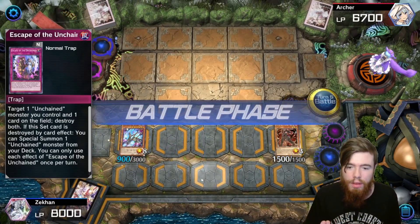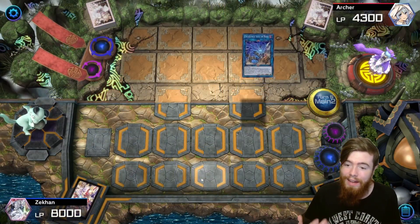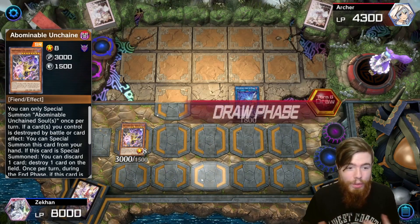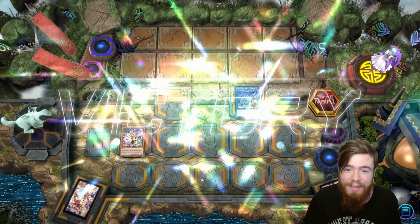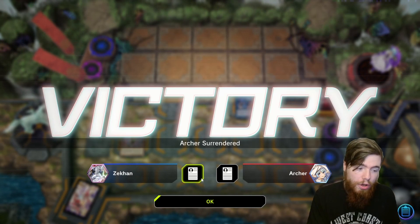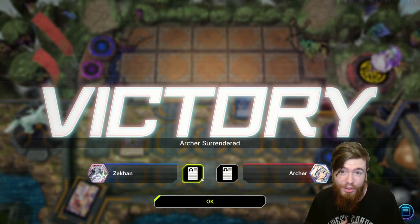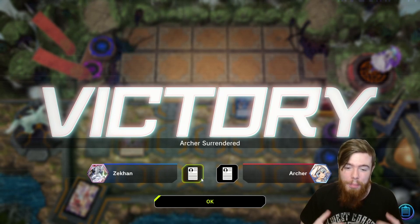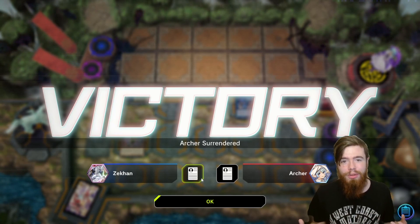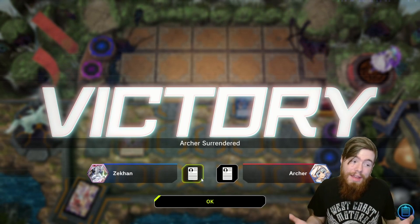During the end phase our Unchained Soul comes back. We summon one soul, one twin, poke for 2400, link summon into the Unchained Soul of Rage, and still get our Abominable Unchained Soul — the board wipe did nothing. Our opponent top-decks but there's nothing that can help them because Unchained Soul of Rage lets us link summon with anything they summon during their main phase. Usually you link into the Unchained Soul of Anguish, which does the same on your turn, then into the Abomination. Everyone just lost too quickly — we were too good.